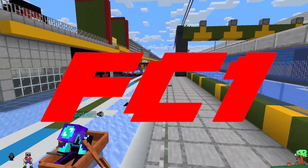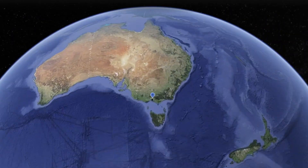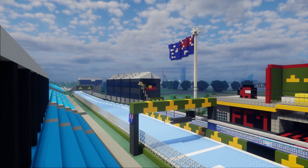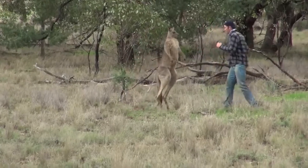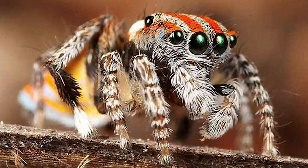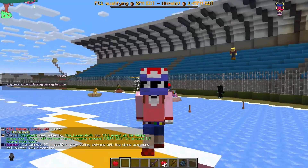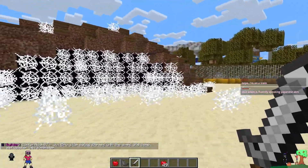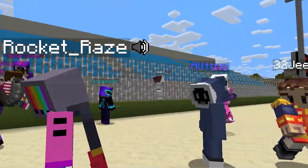Welcome back to Formula Craft 1, where today we're driving on the objectively wrong side of the world. Given this is the show where we recreate F1 in Minecraft, we're also recreating the best parts of living in Australia — the little critters. I'm your host Adam Zappel, and I can't help but notice that there's a weird lump of sand around turn 3. Let's get a word with the drivers, shall we?